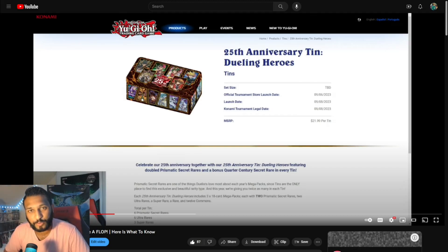What's up, Sparkman family? It's your boy, Sparkman. Today, we're talking about Konami's newest product coming out this week, the 25th anniversary tin, Dueling Heroes Mega Tin.